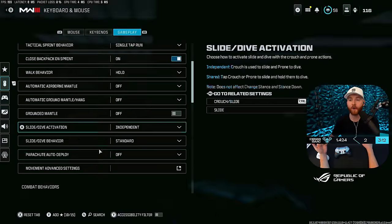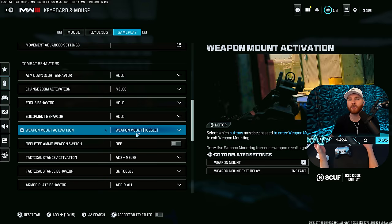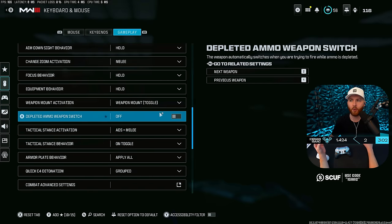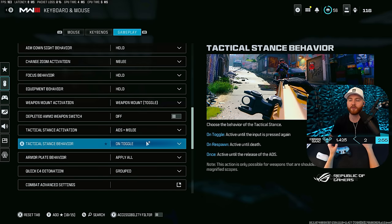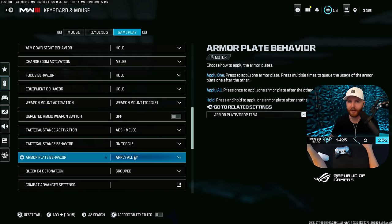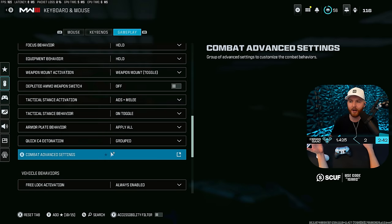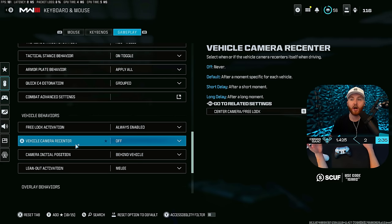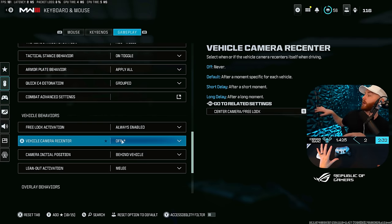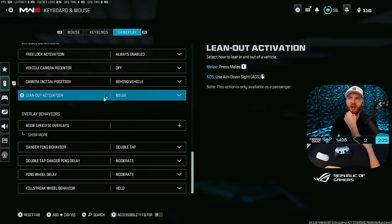For combat behavior, set ADS hold to change. Zoom activation is set to melee for me, but you can change it as you see fit. Importantly, turn off depleted ammo weapon switch — if you run out of ammo and try to switch, the game can cause a double switch. For Warzone, make sure you have apply all armor plates turned on so you don't put in one plate at a time — the default of applying one at a time is horrible for most players. Set free look activation to always enabled. Vehicle camera recenter is set to off so the camera doesn't pull me forward while I'm looking over my shoulder while driving.